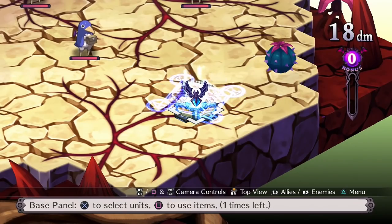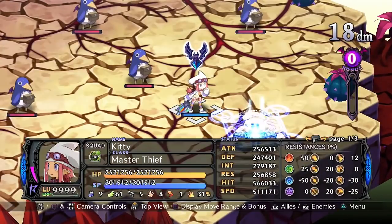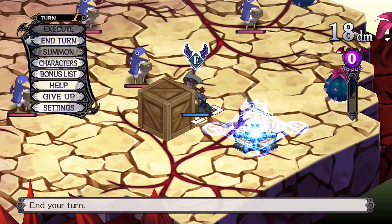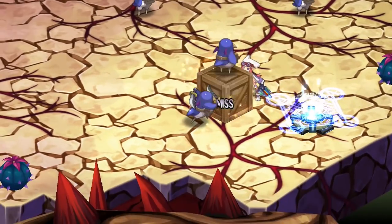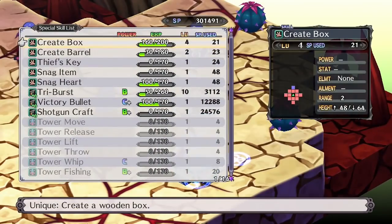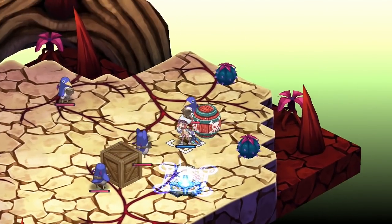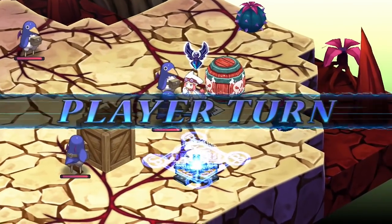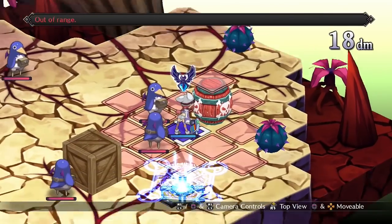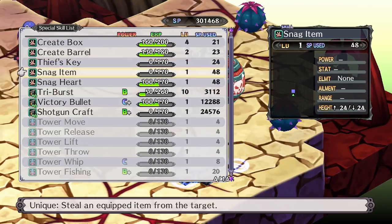The Thief actually has five unique skills, all of them unusual utility skills. First, we have Create Box, which does exactly that — it creates a box. You can use it to solve some puzzles in the main story, or to get some height for abilities that scale with that, and it's open to experimentation. I've heard of people using this to quickly level up subclasses — it's just another example of Disgaea handing you tools to break the game. Create Barrel is similar, but you can throw the barrel to cause a bit of explosive damage.